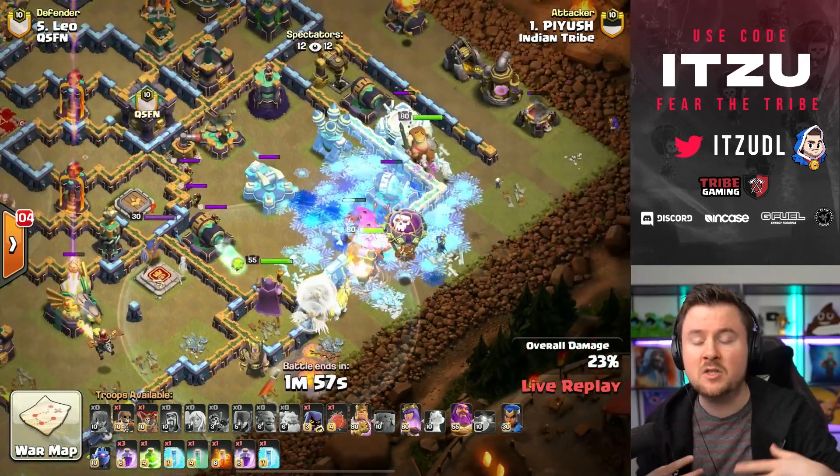Giovanni is coming in for the attack — a Pekka Smash with no Super Bowlers whatsoever. We've only seen one Super Bowler so far in this match. The queen charge is supposed to walk around the Eagle Artillery going from the right side and pull the charge toward the Town Hall. But wait — those Teslas can mess things up. The queen is backtracking! Come on queen — okay, now the queen is charging the Eagle at least. That means the Dragon Rider is left for something else, but this is completely messing up the momentum and pathing.